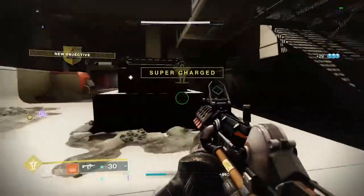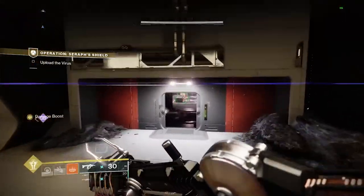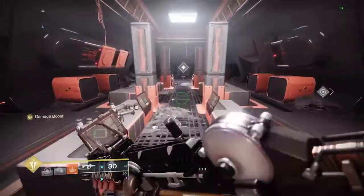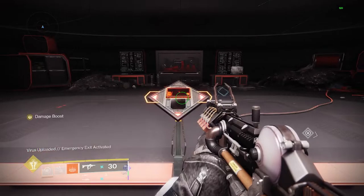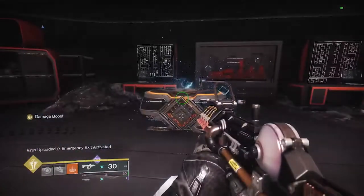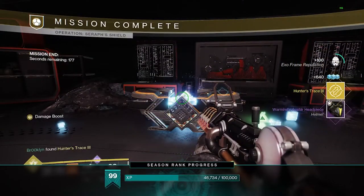Boss is dead. You'll have one final task — this door will open all the way and it'll say 'upload the virus.' Go in here and get your Revision Zero exotic weapon and the loot from the mission. That's it. If you have any questions, post them in the comments. Thanks for watching — feel free to like, subscribe, and comment below. Talk to you next time.